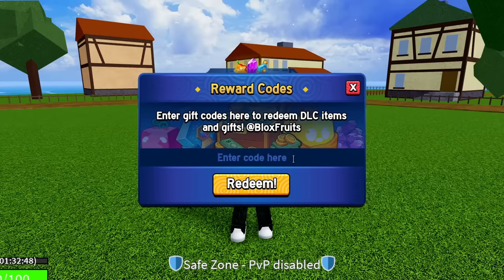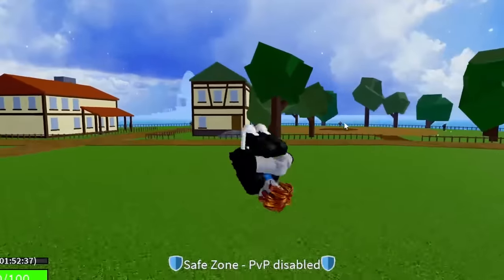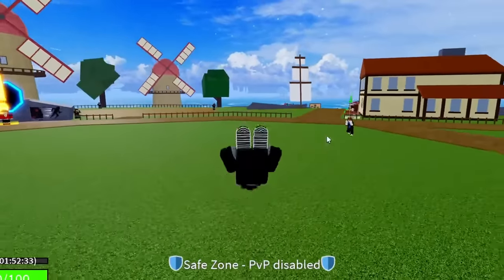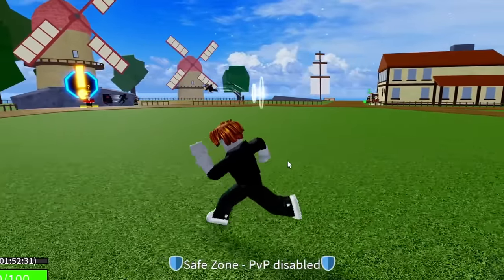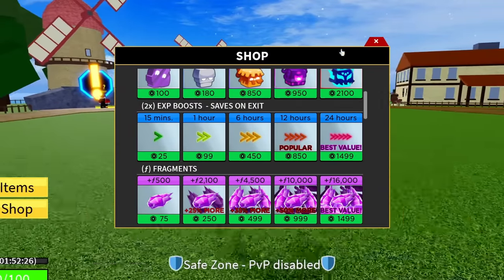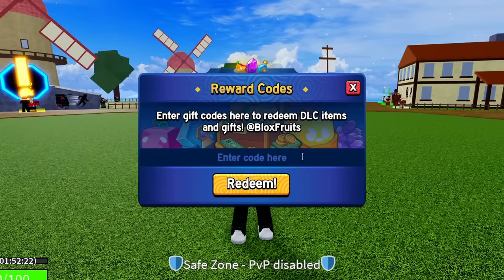I've also got a special code at the end of this video. The next code is SUB2DAIGROCK — S-U-B, then 2-D-A-I-G-R-O-C-K. Entering this code right here — success, that code is working and gives you guys 20 minutes of double XP, just like a lot of the codes so far. I'm almost at 2 hours of double XP, which is crazy — that's like 200 Robux worth of free double XP.